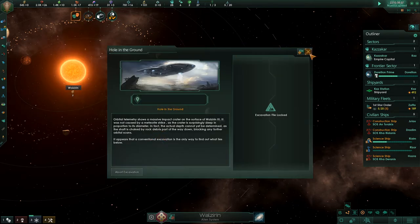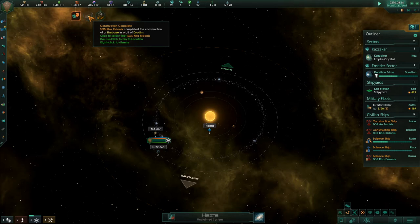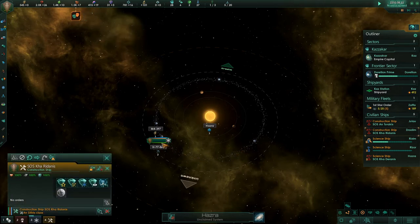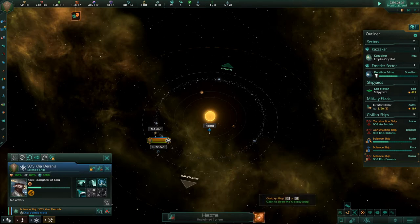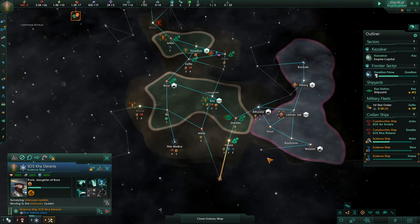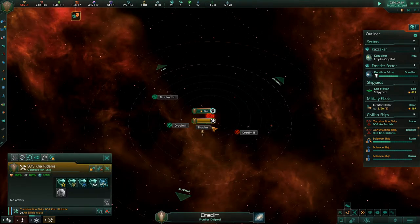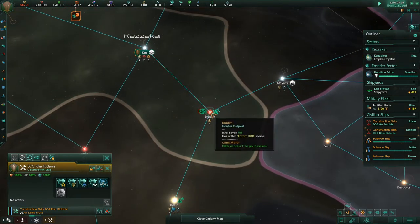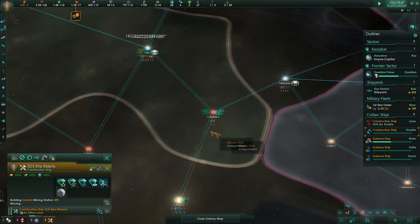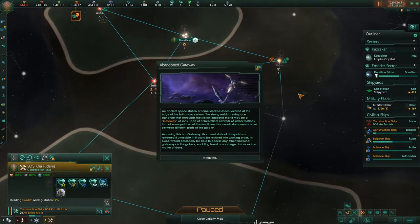I don't know how to deal with these archaeological sites. Maybe I have to hire an archaeologist — I haven't seen one. System surveyed, construction complete, more construction complete. Let's see our science ship — that's an ice asteroid, barren world, barren world. Might as well go down here and build that mining station. Have we not built all the mining stations we can here? I guess not. That's unusual. Our home system — we haven't finished building mining stations.